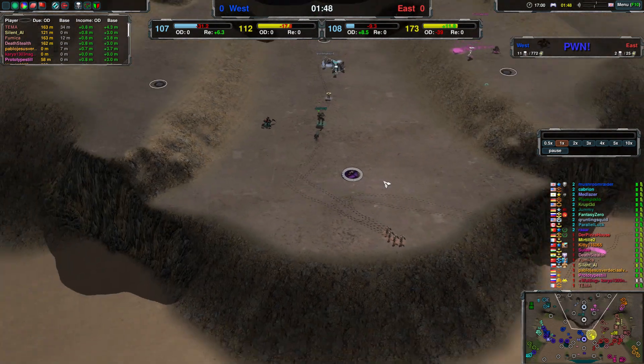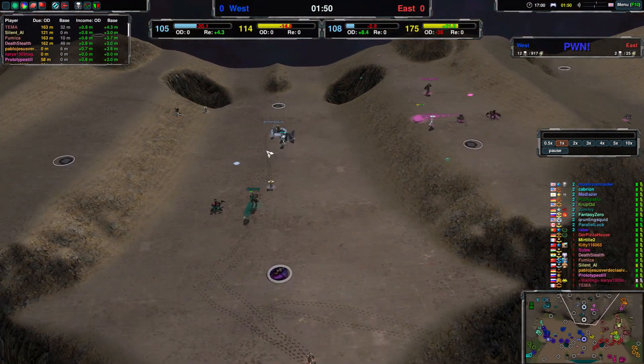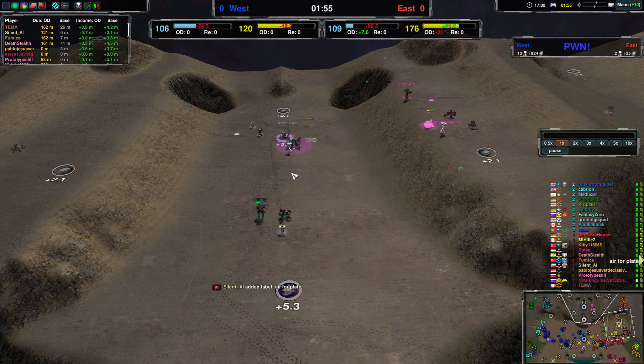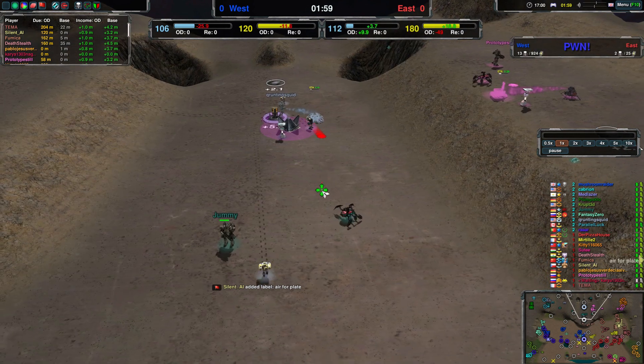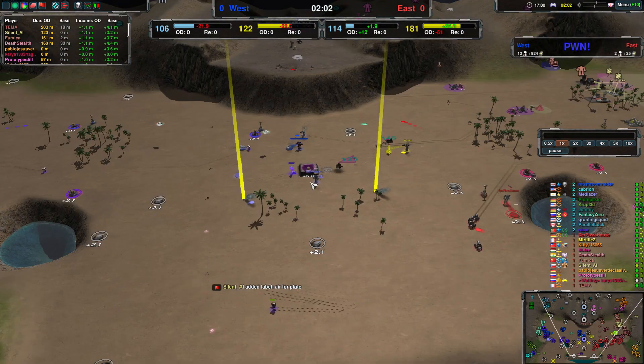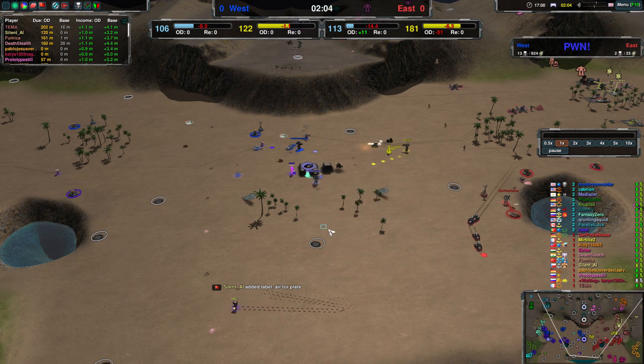Top side is not that interesting yet. Team West has got this point, which is really nice because this is a 5.3 metal extractor — yeah, that's a lot, a whole lot — and this one as well.